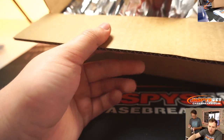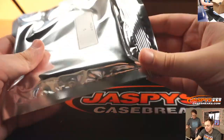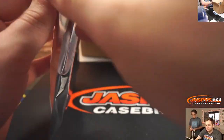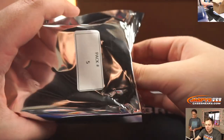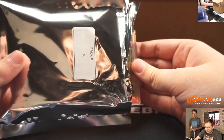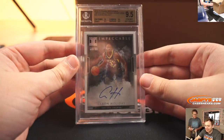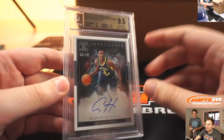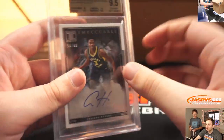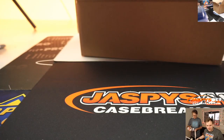Next up is Charles S., pack 5. Looks like we got another graded card. It is a 9.5 from Impeccable Basketball — that's Aaron Holiday, rookie signatures. Tough grade on that card too, 9.5. 58 of 99. Nice. That was Charles S.